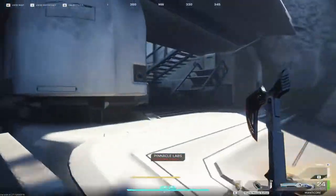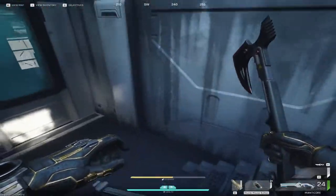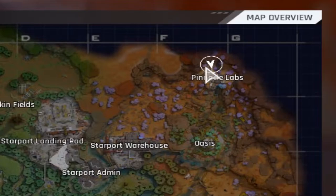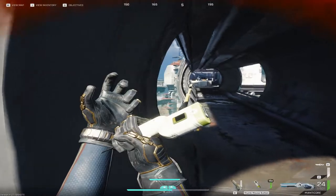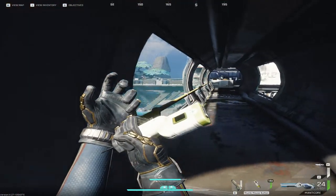Now we've arrived at the best area to actually get these sample containers. It's at the location called Pinnacle Labs on Crescent Falls. It's a very highly contested area and it has a lot of creatures.